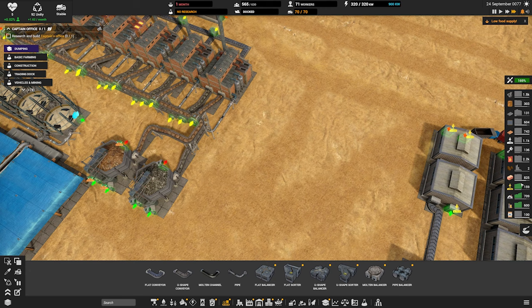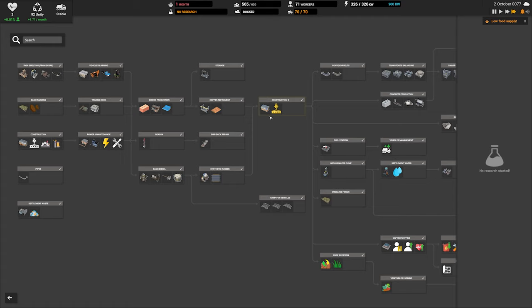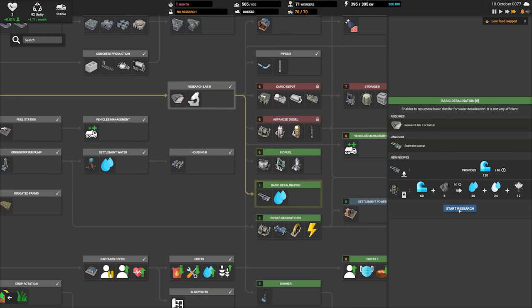We're all backed up on bricks, construction part ones and construction part twos. How's our research? Desalination — yes! Let's do that.